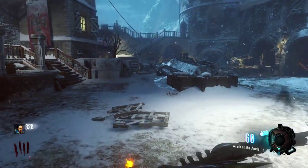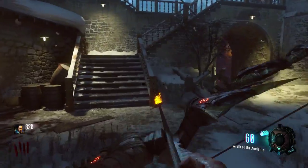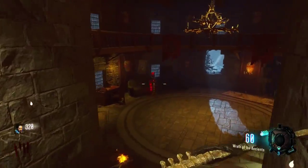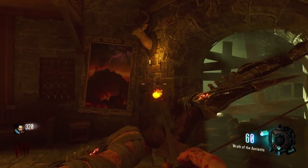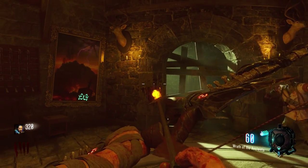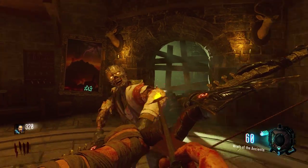The third location continues on from here. You run across this way, down these stairs, and to the right is a picture with the Apothecan alien thing. Press square on it, the logo will light up again, and you have the third one done.